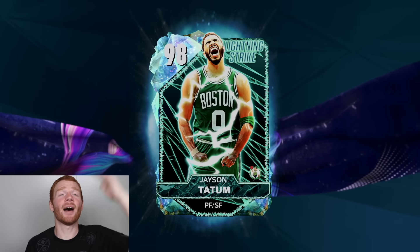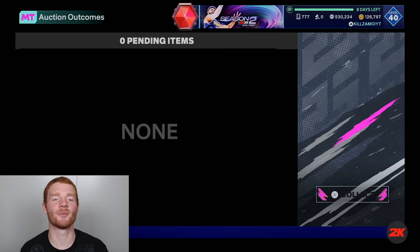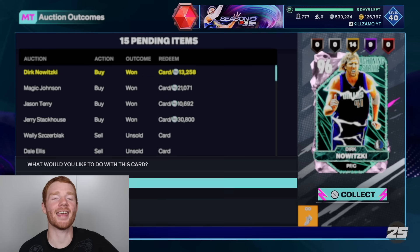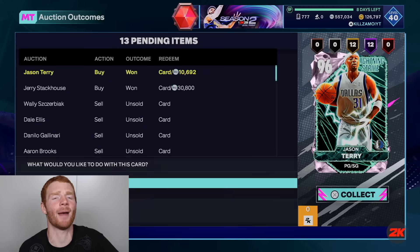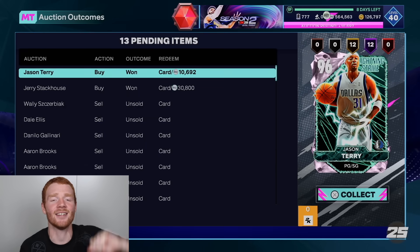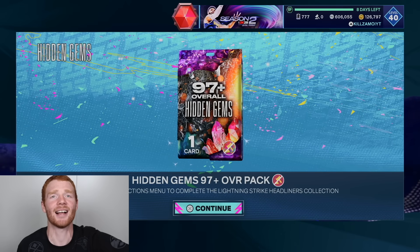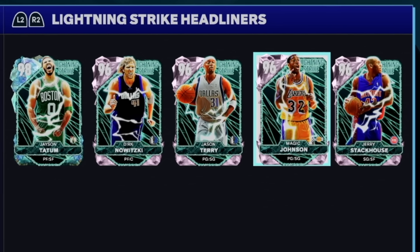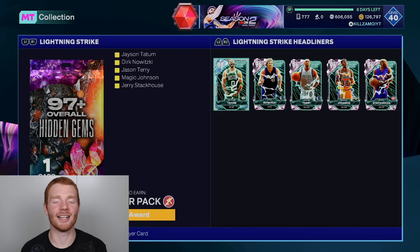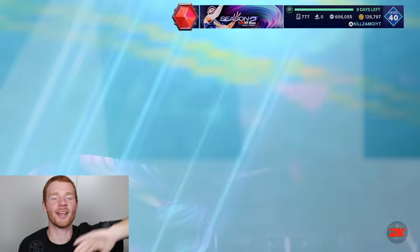Now that is a lot, but the good news is we get to keep Jason Tatum. I'm going to redeem all of these Pink Diamonds and get a bit of MT back, which will leave us sitting on about 600,000 — I'm pretty happy with that. We're locking in all five players for the 97+ Hidden Gems pack. I can't believe we're doing this. Let's lock it in — we can't take this back. We've now got the pack.